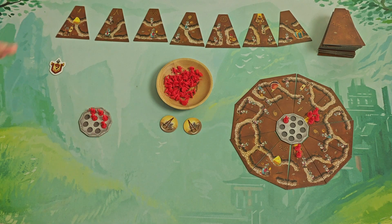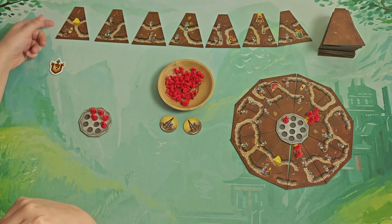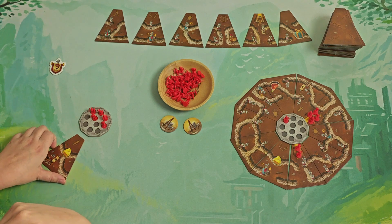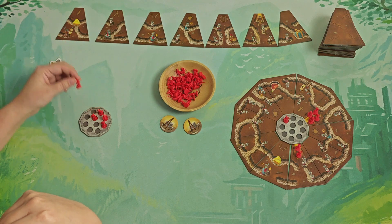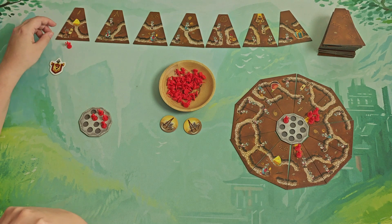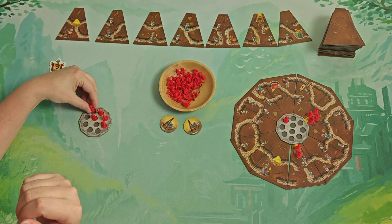On your turn you select a tile from this row over here. If you select the first tile to add it to your anthill it will be free, but if you select the second, third, and so on, you will have to pay a soldier for each tile that you skip. If you don't have any soldiers then you can't do that — you have to select the first one.